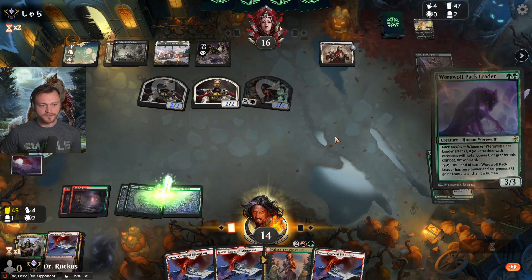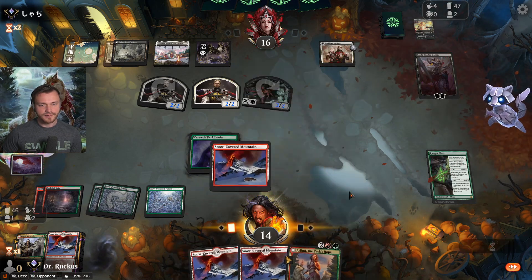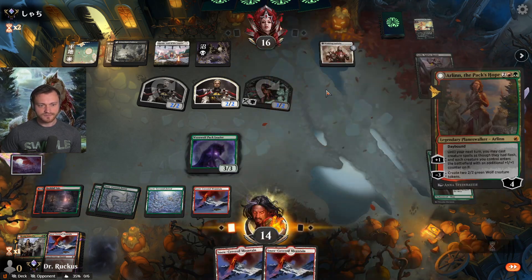Creature on top — I like it, that's what we're here for. Land on top — not what we're here for. I think we'll just play out Arlin because we have to.